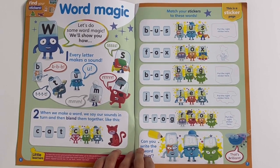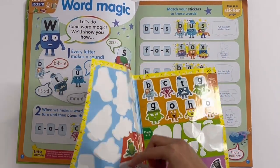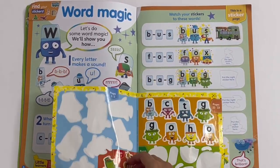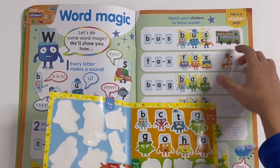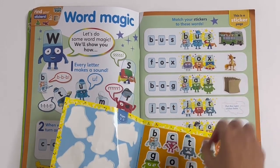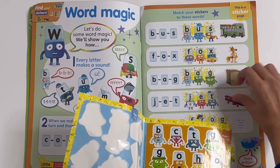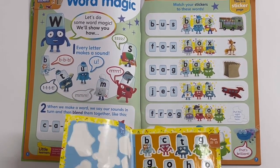Match your stickers to these words: B, A, S — bus. F, O, X — fox. B, A, G — bag. J, E, T — jet. F, R, O, G — frog.